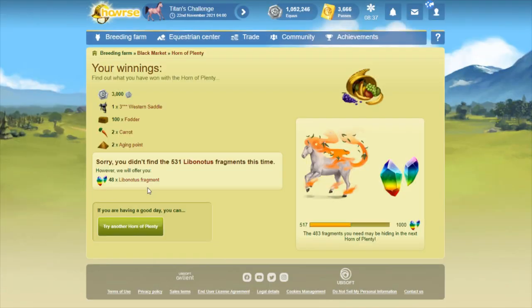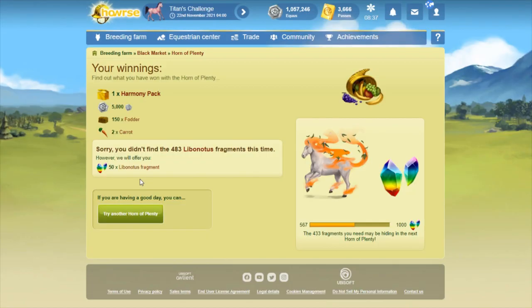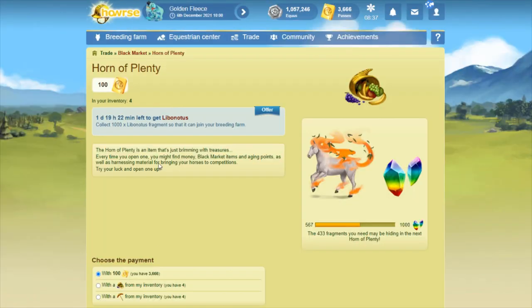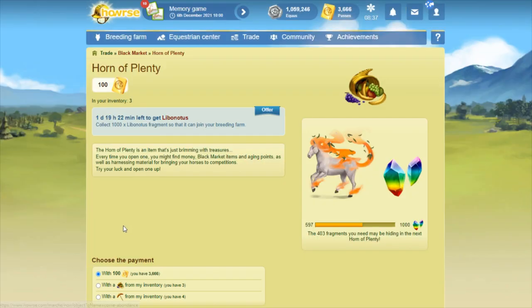Same for the Hypno's Blankets — I don't AP farm like I used to, so I don't need those. I got a Harmony Pack! I like that one — that's a good one. I've got four left. I got another Harmony Pack! Yes! Two Harmony Packs and Morpheus's Arms.